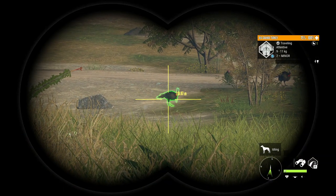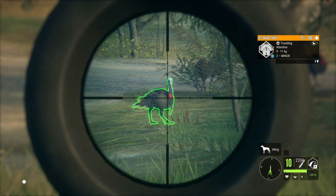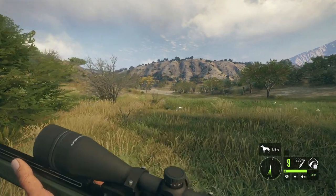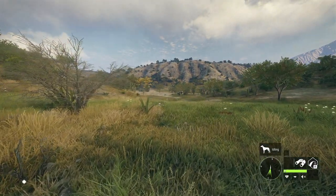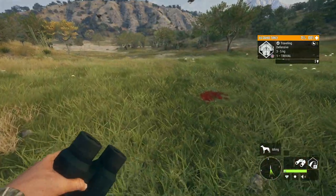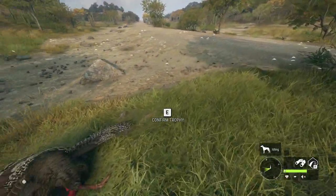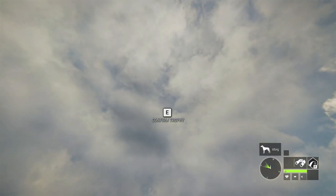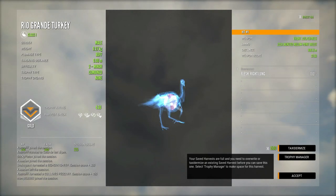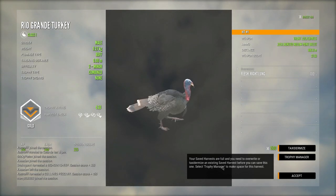We've got ourselves a pretty good-sized Rio Grande turkey — let's see if we can get this thing down. Hopefully it'll end up being a level 2 diamond. As most of you know, the 9 to 11 weight estimate ones have a pretty decent chance of being a diamond even at level 2, so it's always good to get them down. There we have it — 4.30, so nowhere near diamond, but still a pretty good one. We did manage to get a right lung hit on that, so it took it down really fast.